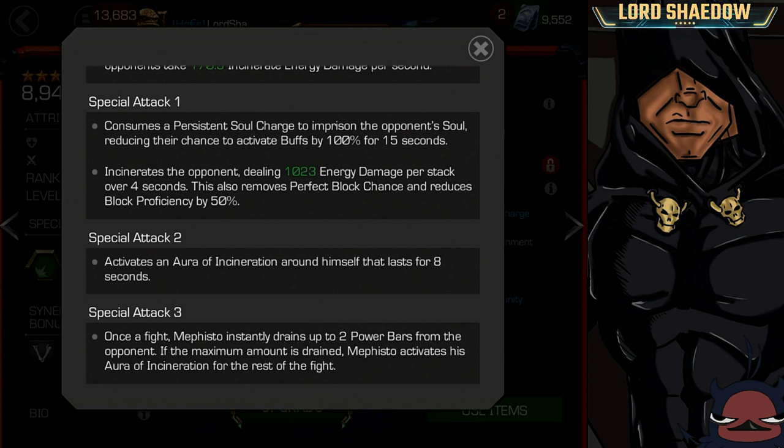So you have 3 ways to proc this aura of incineration. The first is if he's awakened, he has a chance to proc it. The second way is special attack 2, which will activate it for 8 seconds. And the third way is to fire off a special attack 3 when they have 2 bars of power or more, and you will activate your aura and it will last for the rest of the fight.